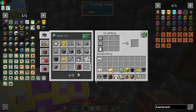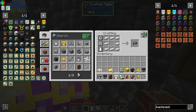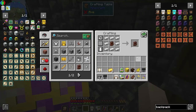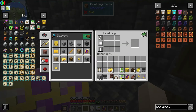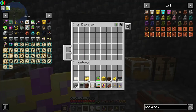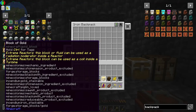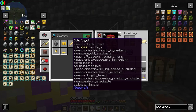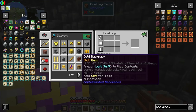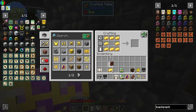Let's get eight iron and try upgrading — nope, that didn't work very well. But look at that! The next upgrade uses some gold, only eight, so I think I want to break this down and go get the gold backpack.